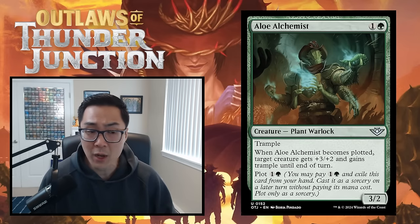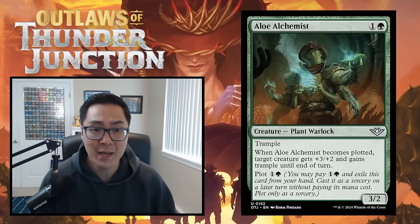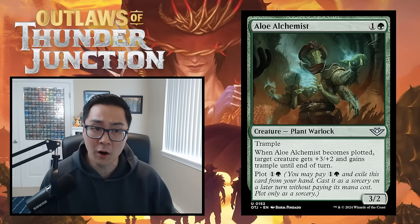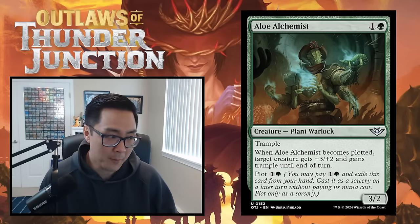F-tier cards — do not ever put these cards in your deck. You will have a bad time and you will not win many matches. Examples of F-tier cards are Magnifying Glass, Slime Against Humanity, and Behind the Mask.